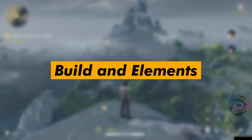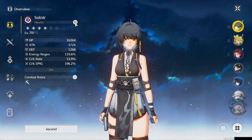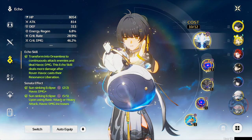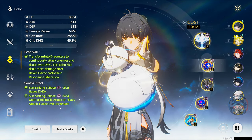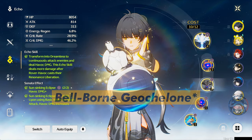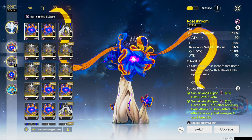Now let's talk about the build and the elements. Each character in the game will have an element, with the exception of Rover, who can use both Spectral and Havoc. You will want to equip each character with only echoes that have the same corresponding element. However, do not use the same echo twice, as this will not allow you to get the 5 same-element different-echoes set effect, which is called the Sonata effect in-game. The first slot should be equipped with the world boss echo, as their echo skill is quite damaging. The second and third slots should be populated with 3-cost echoes with the same elemental damage bonus primary stats as the character. For example, if you are building Havoc Rover with Havoc echoes, make sure they have the Havoc Damage bonus as their primary stats, which will allow the Sonata effect to give you even more damage boosts.